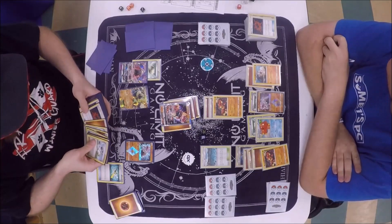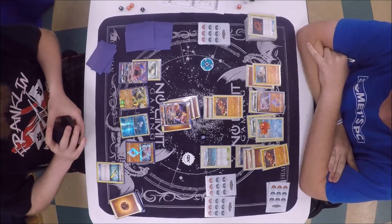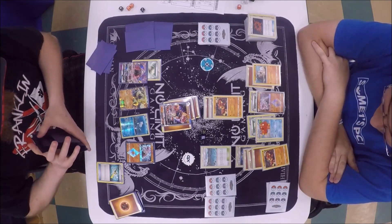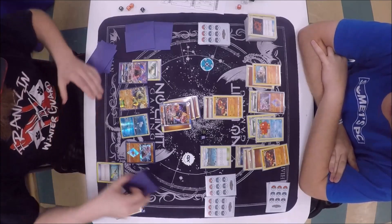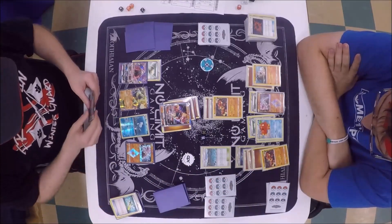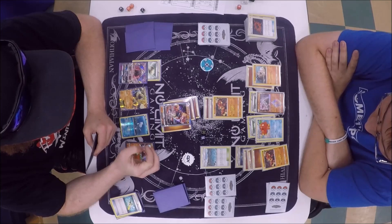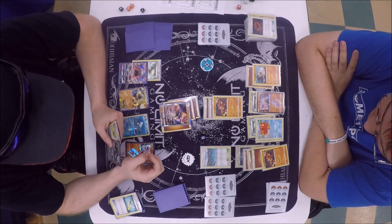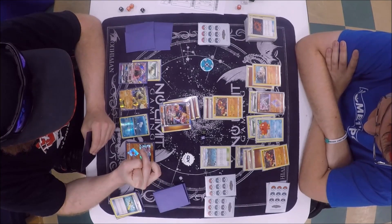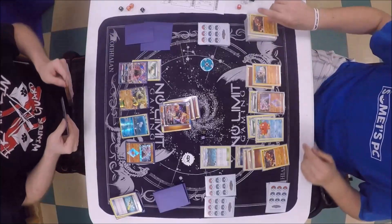He has a Super Rod in his hand. Maybe shuffling in the Rockruff with two energies would have been good, but he chose to shuffle in the Baby Buzzwole and a couple energies. He can Brooklet Hill and probably grab that Baby Buzzwole again, or grab a Remoraid. It might be a little too late in the game to set up that Octillery. Alex is definitely going to need to take two prizes this turn, but Austin has put him in a position where he cannot. He has to knock out this Baby Buzzwole, because if he doesn't, he'll be dealing with Sledgehammer next turn too.